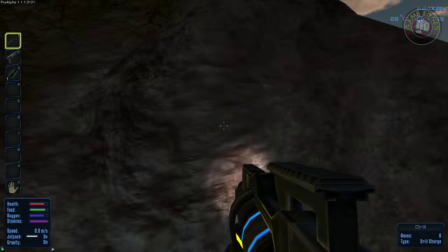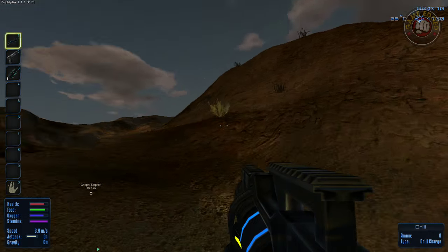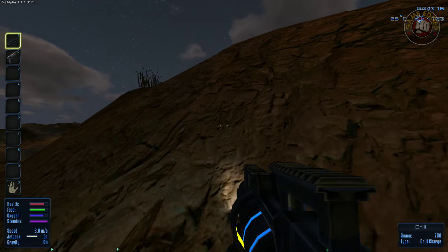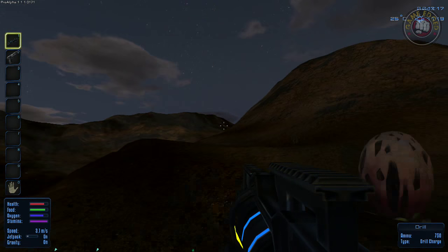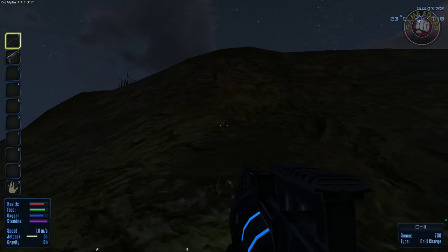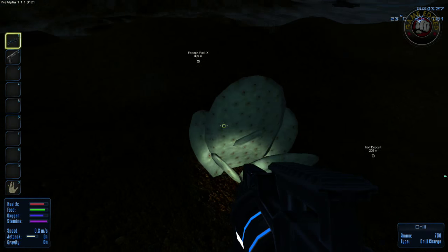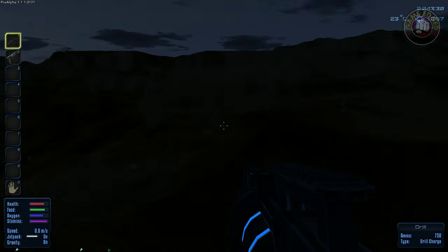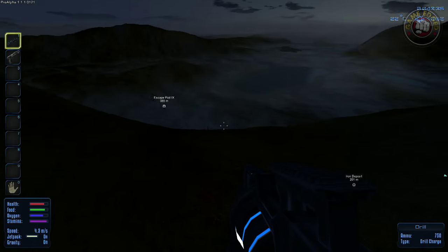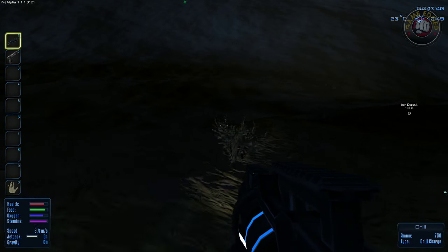We're at 85 — looks good. My drill bit is dead. Let's reload that — we're going to have to make sure we build some more of those. Jetpack it — is there anything over here? From this high point I should be able to see. There's some more aloe vera but I don't really need that. I don't see any more deposits — it's getting dark too. Let's start heading back to the pod.